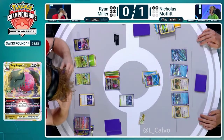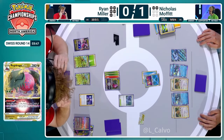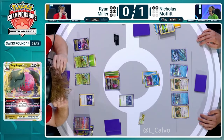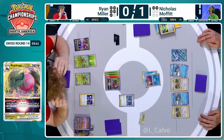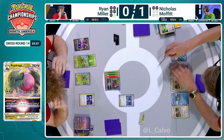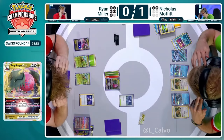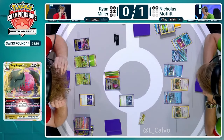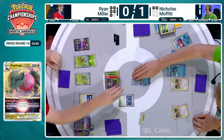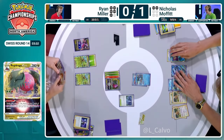Ryan's going to go for Boss's Orders, and doesn't know what he wants to take — I think that indicates how difficult this turn is going to be. It's got to be a Bibarel, right? Bibarel's got a retreat cost of two, Baxcalibur's got a retreat cost of two but a much better attack. So I think you go Bibarel here, because at least with Baxcalibur you can attack the Bibarel. In comes the Baxcalibur with a 60 HP Frigibax beneath it. Are we going to start getting tricky with Dragapult? We're still going to use the Hisuian Giratina to get to 360, hoping to stay out of range for another turn.